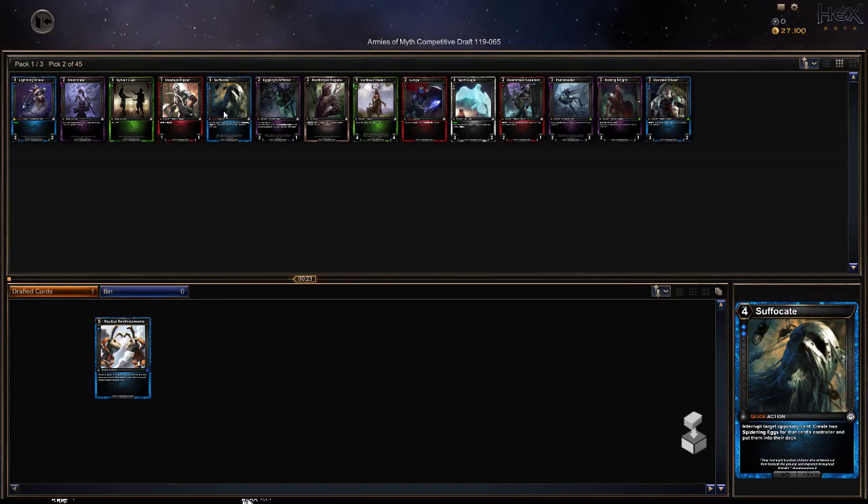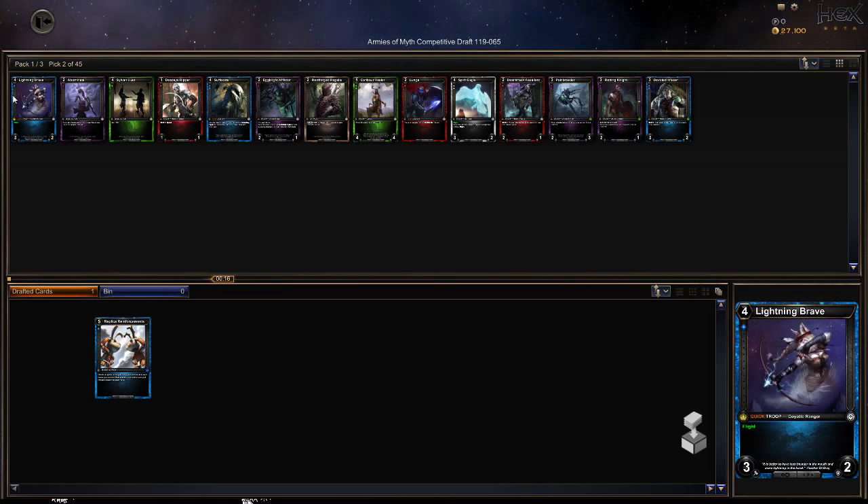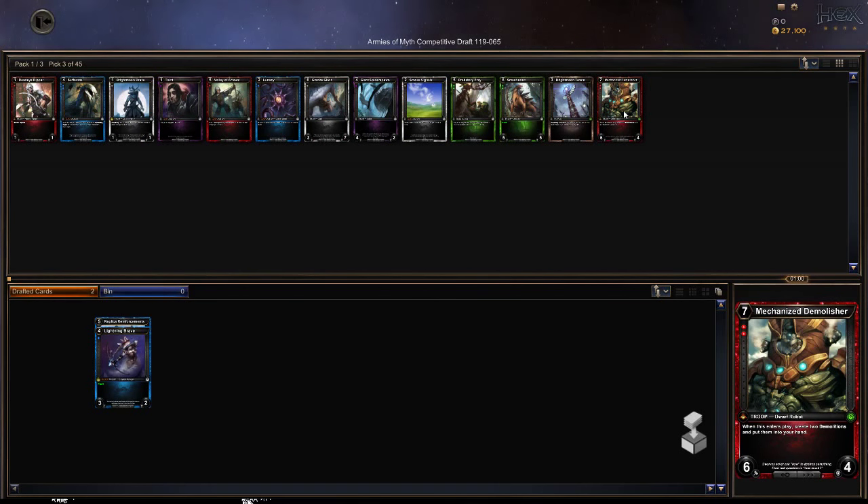Right now we are trying to pick up some cards. I'm not the best drafter, but we're trying to pick up some decent cards. I haven't actually seen the Armies of Myth cards at all yet. I get a free draft every week for the rest of my life because I Kickstarted at a high level. This is much like Magic the Gathering — it's a digital-only card game called Hex TCG. That's pretty brutal — what a Demolition target champion. Efficient.